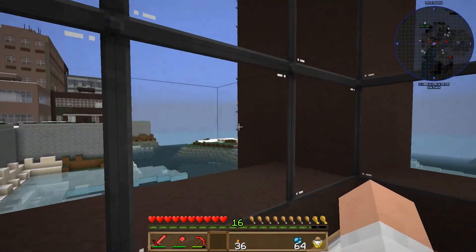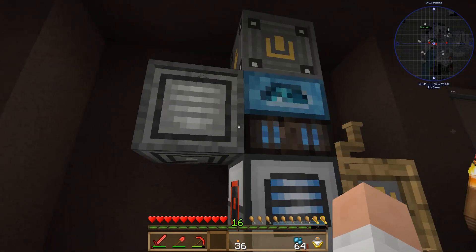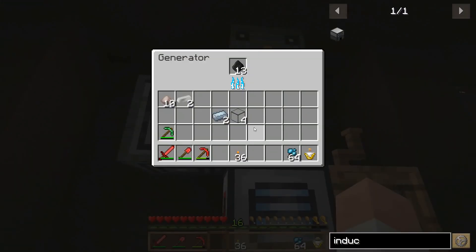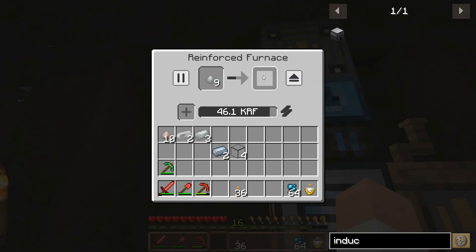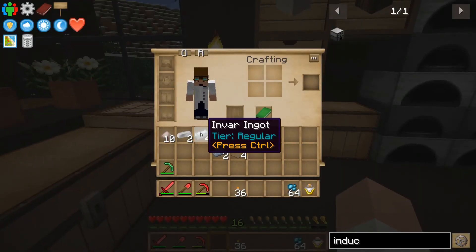For those of you who don't know what envar is, it's actually just stainless steel. You add nickel to iron, you get some stainless steel — with a little bit of carbon mixed in the mix. A little bit tougher and highly resistant to corrosion.